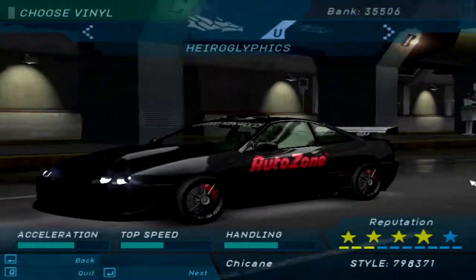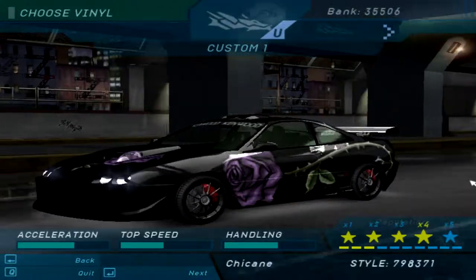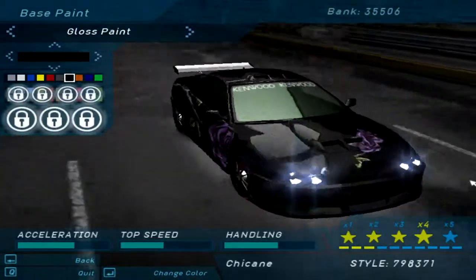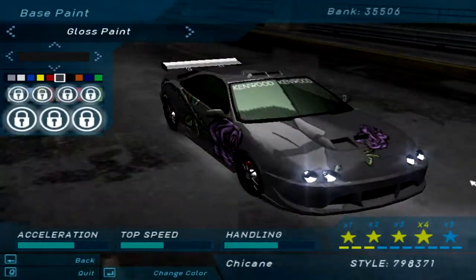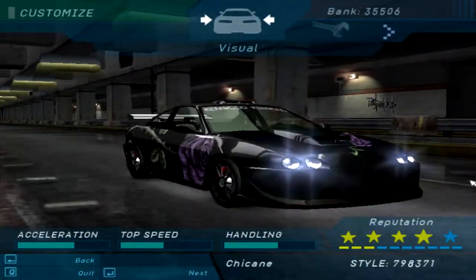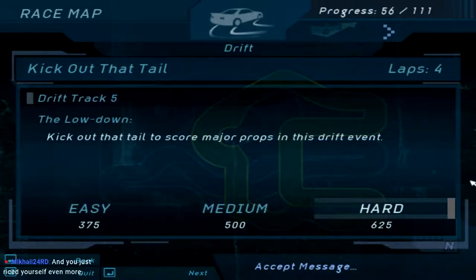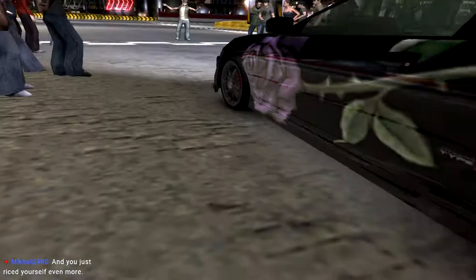Oh, it says AutoZone, so it's a unique vinyl. Let's put the Rose one back on. And it's leaving black. Alright, so kick out that tail. I just rights myself even more by getting myself an Integra.